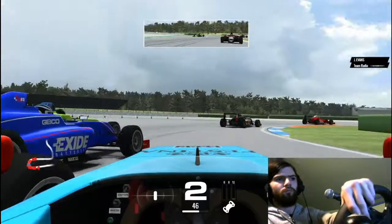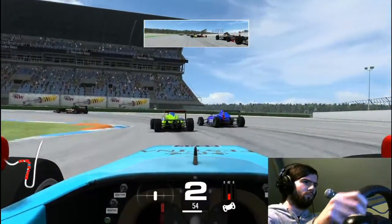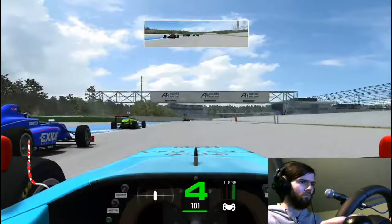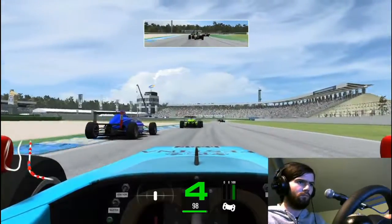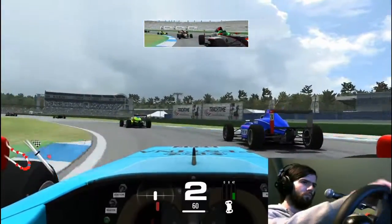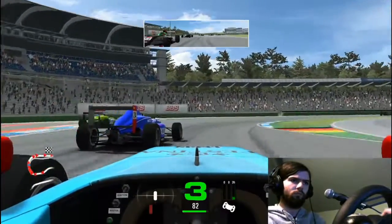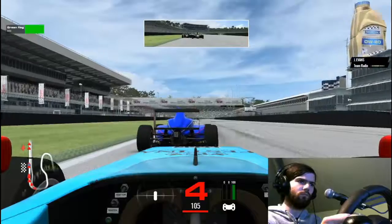We nearly get punted into the hairpin but managed to avoid it. I did try and get my nose past the blue car there but nothing we could really do there as the green car re-overtakes him. These two are battling right in front of us and I'm just wanting to get through lap one cleanly. I'm just having a look up the inside but not committing to anything just yet. The car behind gets his nose in front but we get the better exit — gives us a little tap but it's nothing substantial.